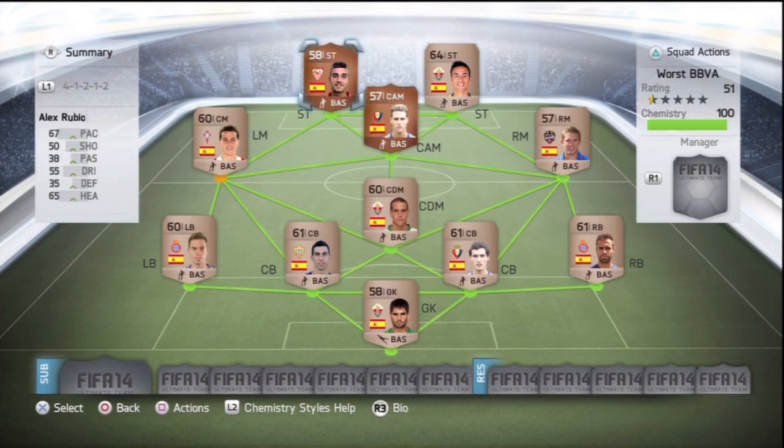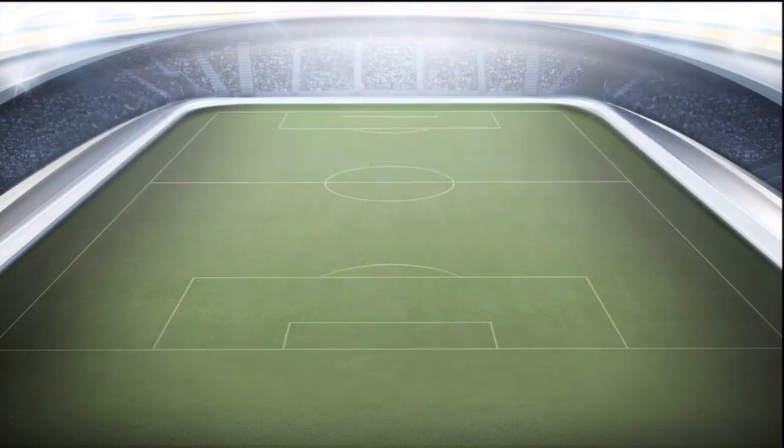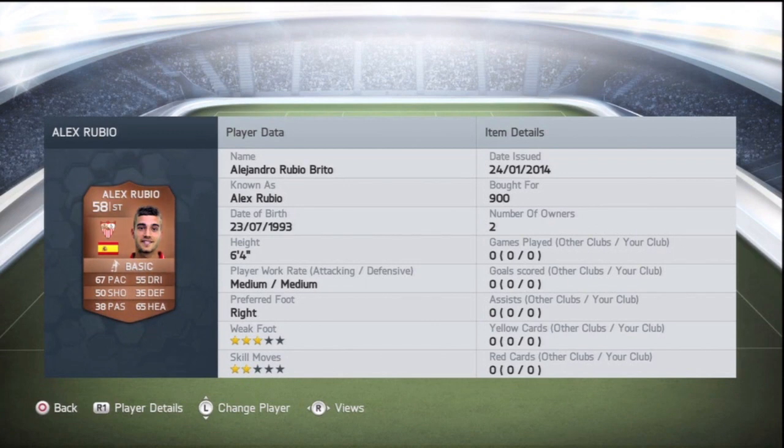The last striker is Alex Rubio. I was bidding for him last night at about quarter to one in the morning — I bid 150 coins, and then in the last 30 seconds someone started bidding me up. There were only 3 on the market, so I ended up getting him for 900 coins, which I think is a bit of a steal. One listing was at 400, another had a buy now of 13,500 — not doing that. Because there were so few on the market, I genuinely think I'll make a profit off this guy. He's got 65 heading and 67 pace.